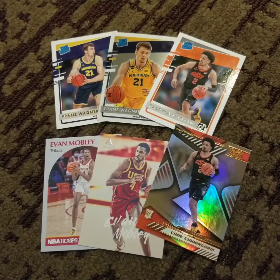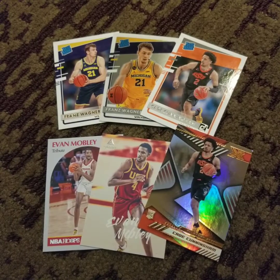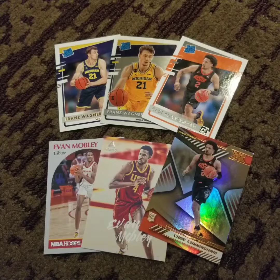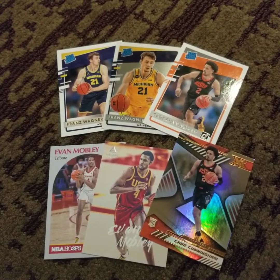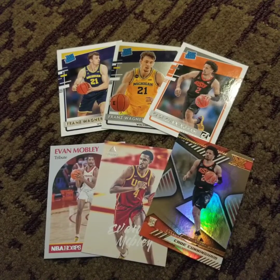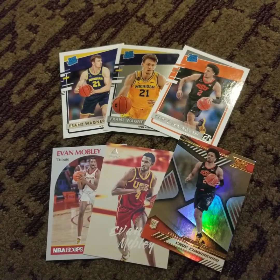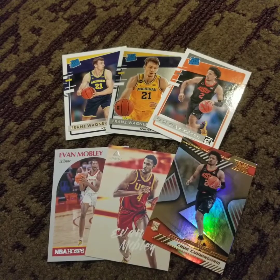Here are some of the nicer pulls from all four packs. I got a couple Evan Mobley rookie cards — he is the front runner for rookie of the year this year. A couple Cade Cunningham cards as well, and a couple of Franz Wagner rookie cards. I'd value these in the $1 to $2 range each. I've seen them sold for higher, but they're base cards — they're out there in abundance — so I would put the value at $1 to $2 for each of these cards.